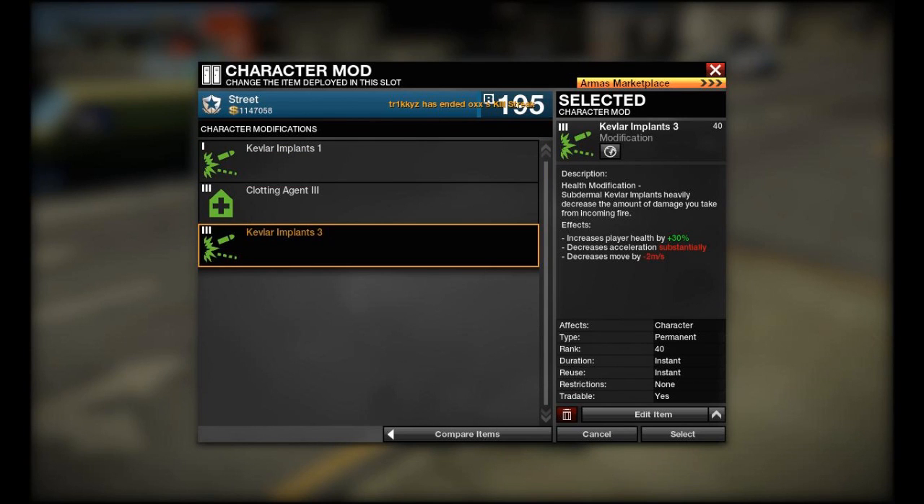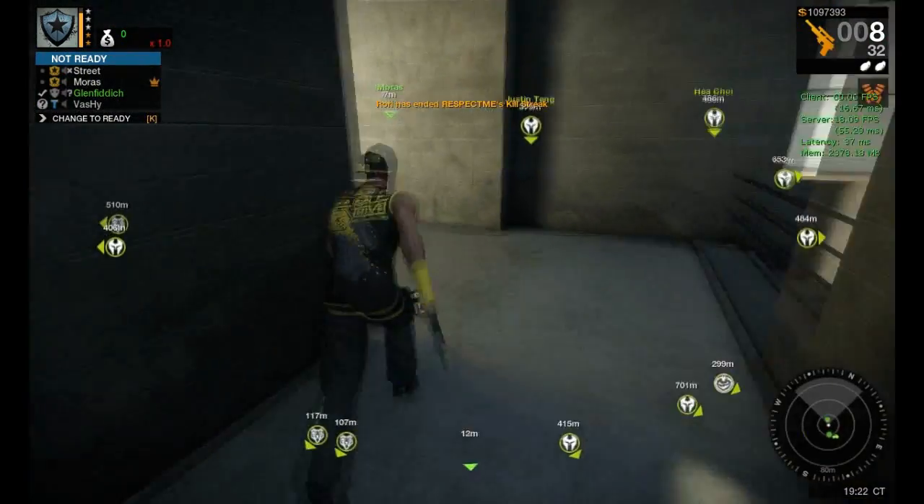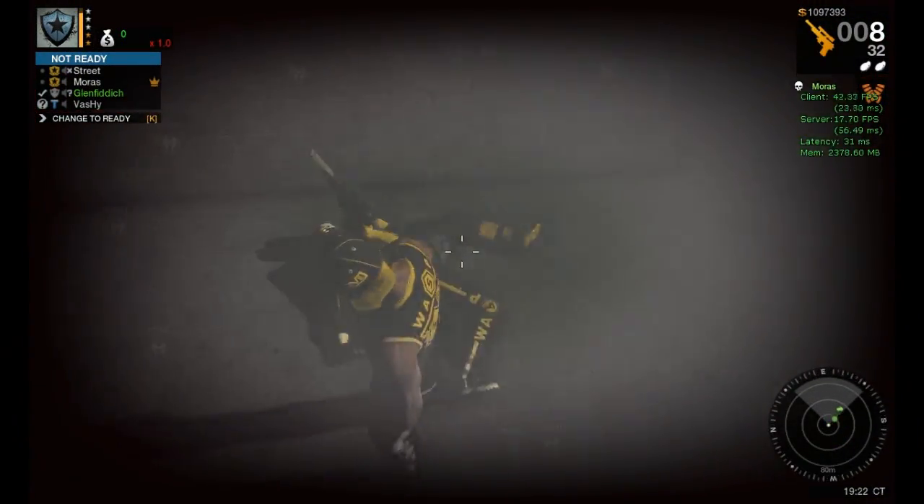I suggest you only use Kevlar 1, because Kevlar 3 doesn't let you survive two Osmaw hits in a row, so it doesn't really have any use. Especially on close encounters when someone hits you at close range, it's nice to wear Kevlar — because nothing is more awesome than meeting each other around a corner and having them suicide while you stand there like nothing happened.